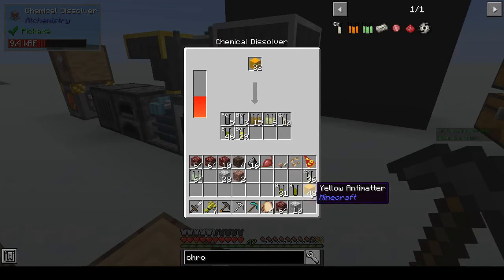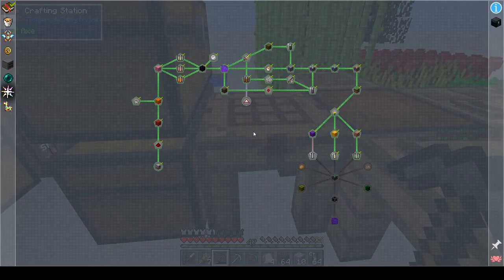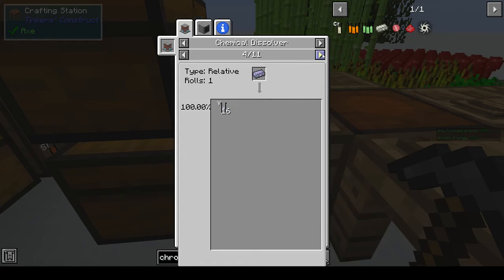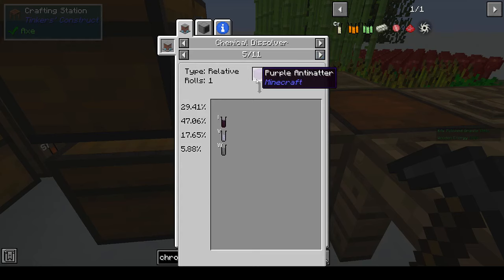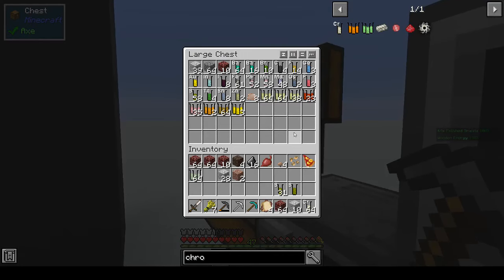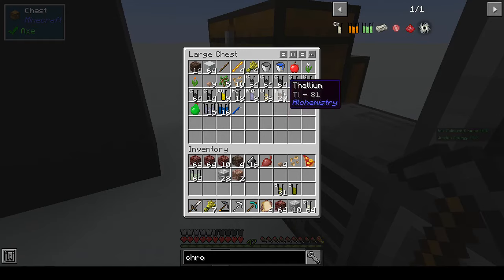I got enough for my stack of chromium. The three things from the purple antimatter that we wanted — vanadium, I think that's what it's called. I was looking to see if I had any in the chest but I don't think I had any, so I had to make more purple antimatter to get vanadium.